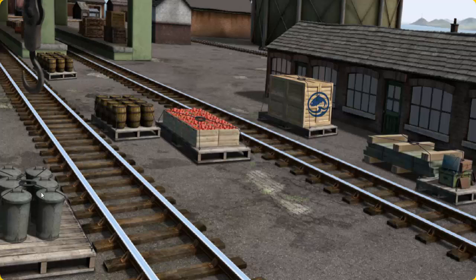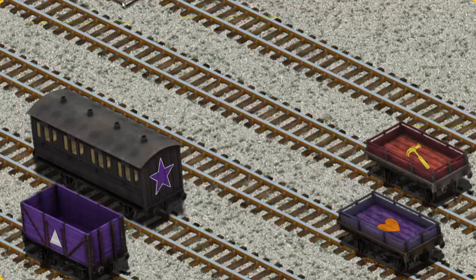You found them! Let's lift and load. Now the cargo must be loaded. Help Cranky find the purple flatbed with an orange heart. There you go!